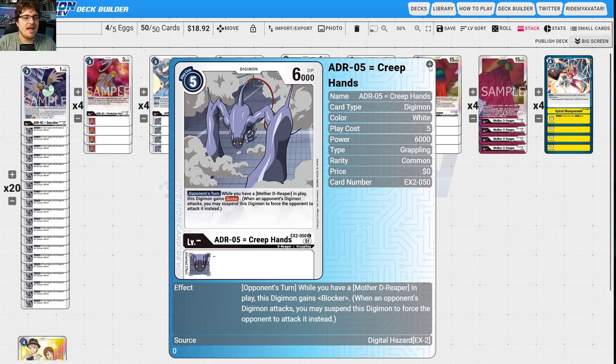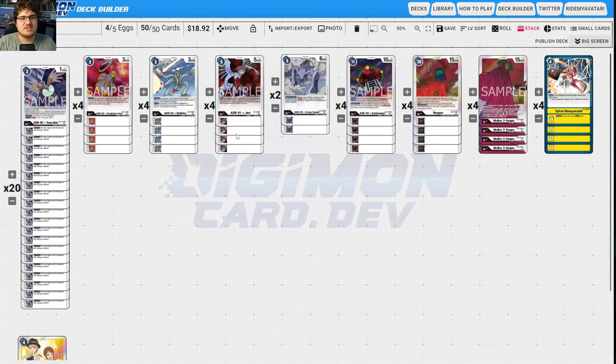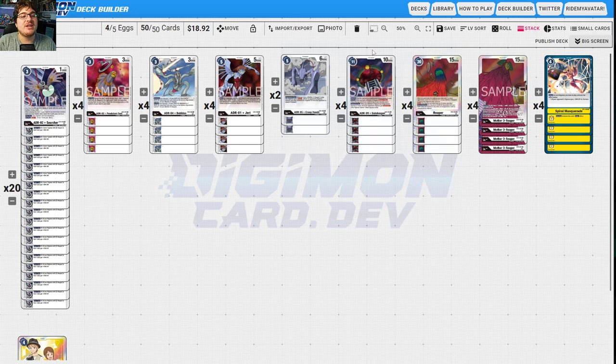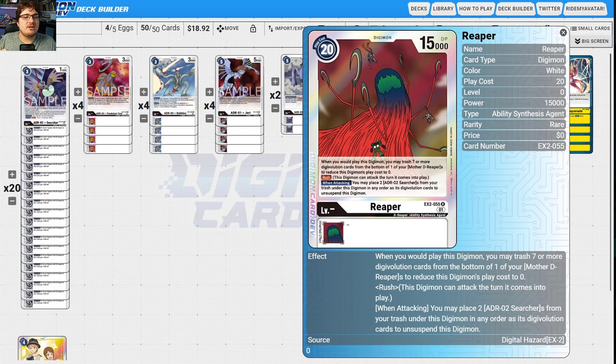Creepy Hands is your Blocker, and you may unsuspend this Digimon to force the opponent — just being able to block is huge. Gatekeeper is really annoying because you play it without paying its cost; on play when you have Mother D-Reaper, you get Recovery 1. If security-checked, it instantly comes in and recovers one. And if you have six sources under your Mother D-Reaper, it instantly minuses them a security check, which is really annoying if you can't get rid of Gatekeeper right away.